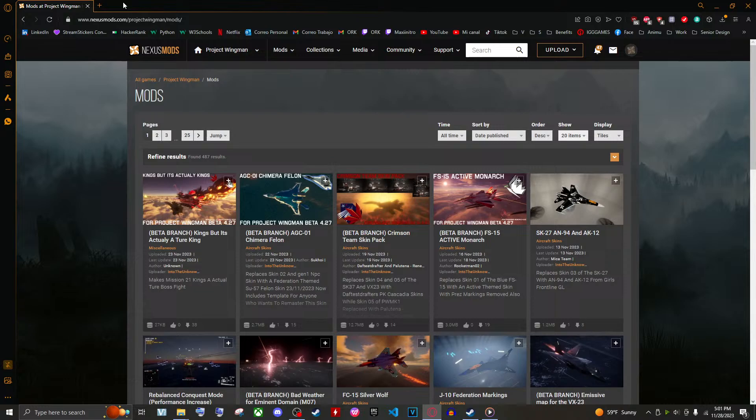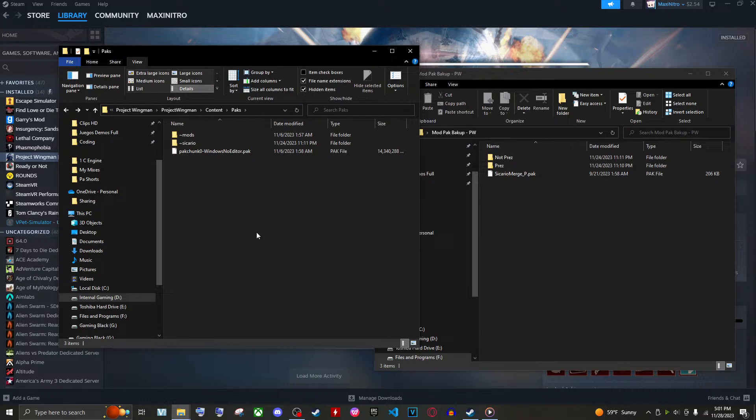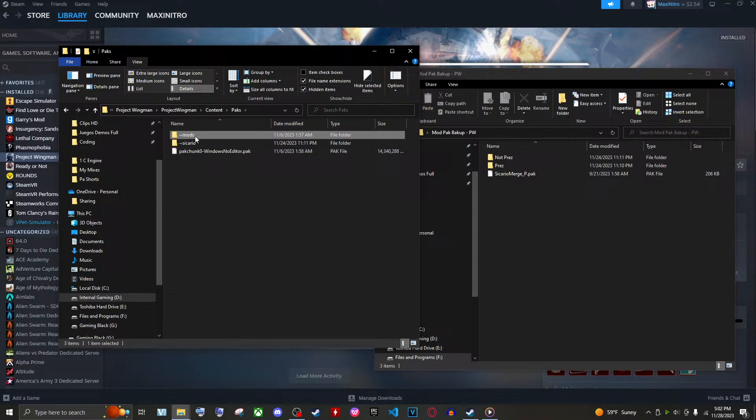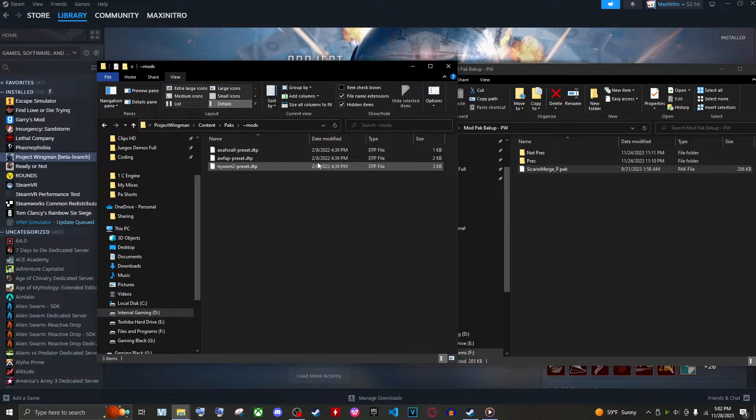This is why I'm doing this tutorial — to show you what I'm doing and how I made it work. Going back to your folder: if you try to run Project Sicario it doesn't do anything. Going to contents, then packs, you might have two folders — the mods pack and the Sicario pack. The mods folder is where you put your mods, and once you run the merger it spits out the combined file.